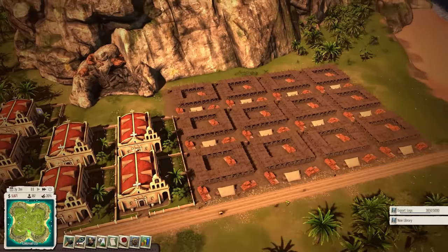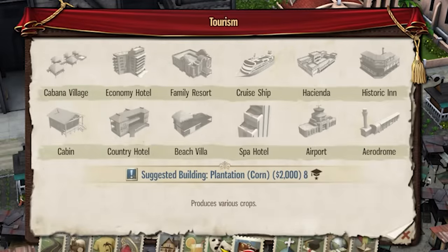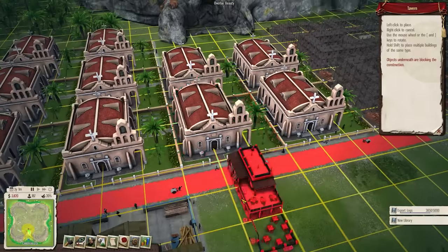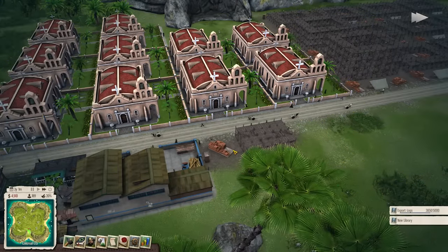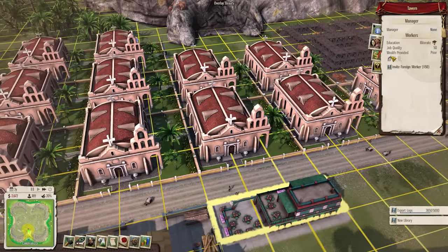I've now got a further twelve churches under production, which should more than double our natural income. At the same time I'll also build a small tavern because most people on the island are cripplingly depressed, so a small drinking establishment should make them happier. Meanwhile we're getting more and more Catholic missions built and our extra revenue is up to $3,000 with all our churches. I also need a mansion for our lovely Inquisitors — they're pretty much the backbone of our entire economy.